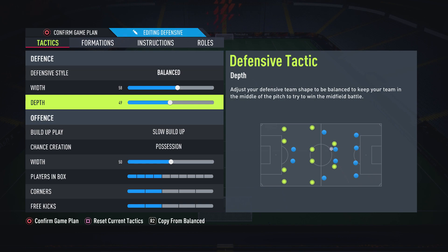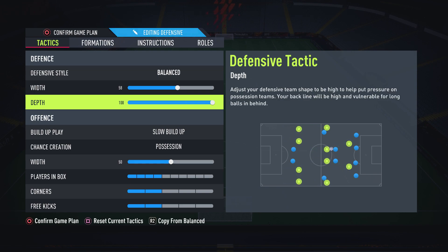Now moving on to depth. This is how far your defensive line is up the pitch — how far your team presses when they don't have the ball. It's mainly to do with the midfield battle. If you put the depth up to 100, look how far the team is pressing up the pitch. You don't want that — it's very easy to get countered and to play a ball in behind.